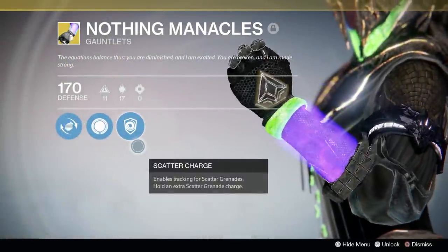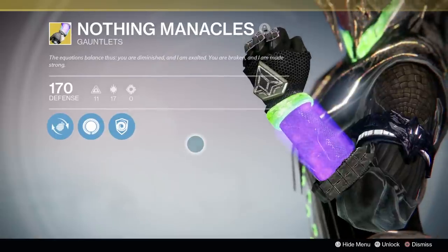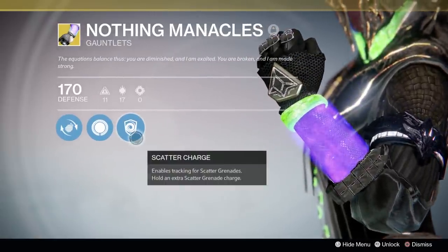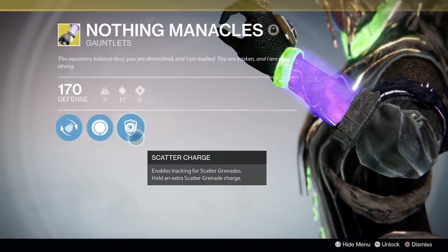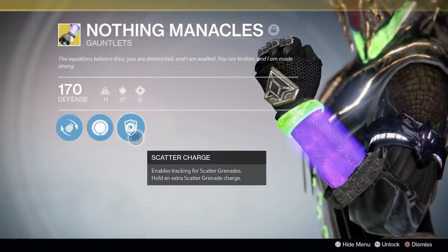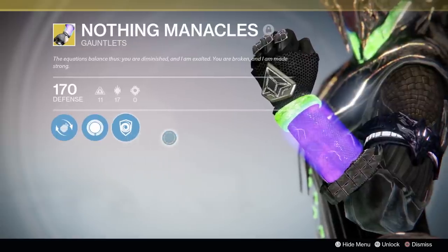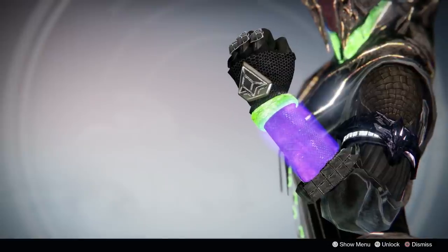Warlocks, you guys only have a couple of exotics. The Nothing Manacles make their return from the House of Wolves. These were excellent gloves in both PvE and PvP for Voidwalkers, and I think with their return you will definitely see more Voidwalkers. The main bonus has not changed from year 1 — you get 2 scatter grenades and they track. This is very high burst damage in PvE, works very well, and in PvP is basically the same — very unexpected levels of damage. I'm excited to see them back.